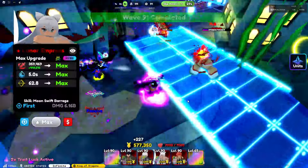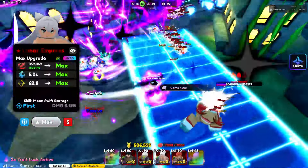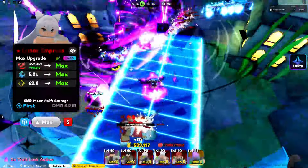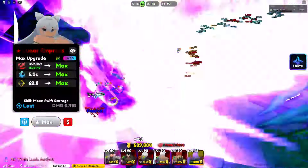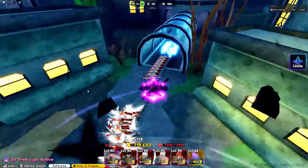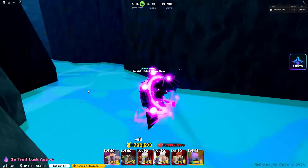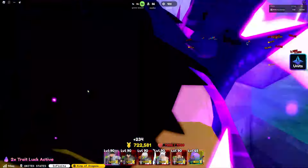Imagine if we had Elf Saint — she would have helped us so much. Next time I do meta team versus infinite I should have a Requiem one, because Requiem on Elf Saint is actually the best trait on her — not Almighty — since she is a three-placement unit. We are at wave 100 — let's go!